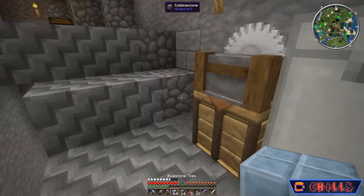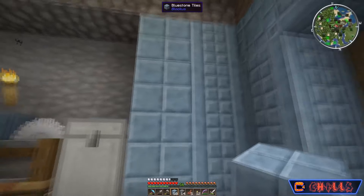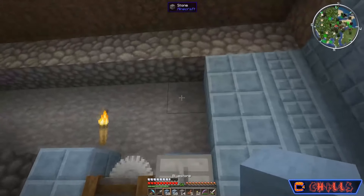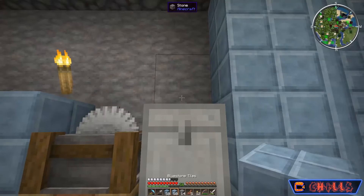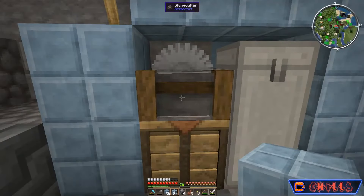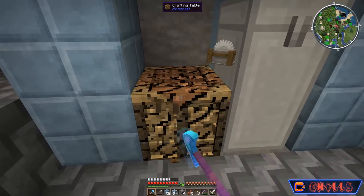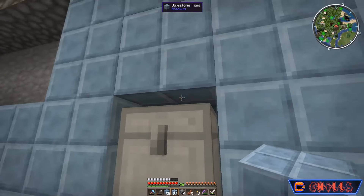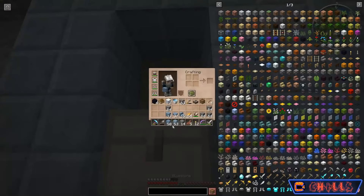We have these blue stone tiles which will be going next to this, because the only other choice we have is just straight blue stone, which I think is just too plain. So it's going to be a pretty busy room. I did put something behind here — this is going to move. These are all the resources that I have.